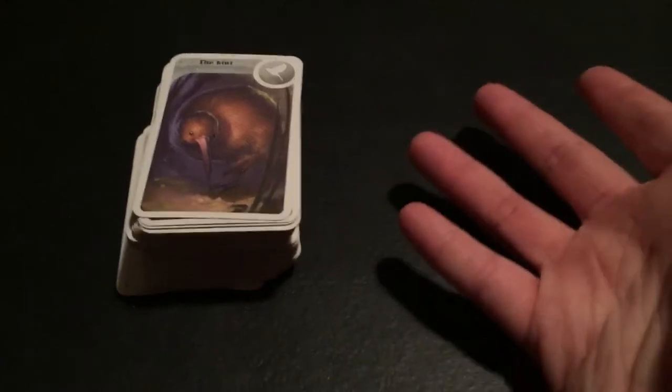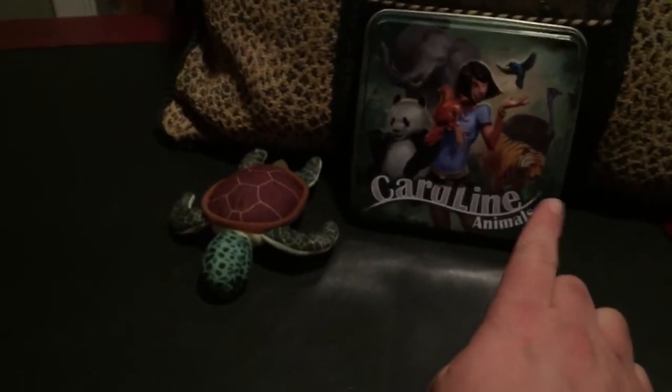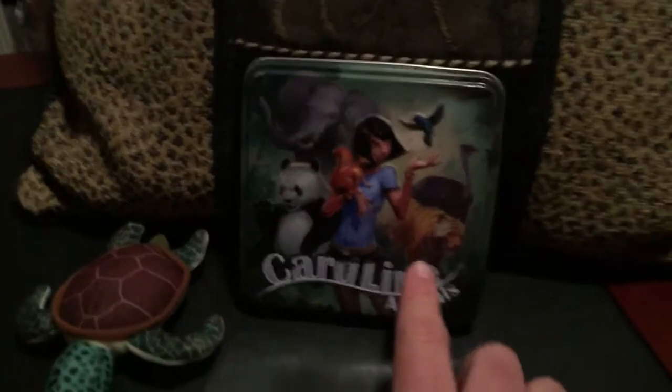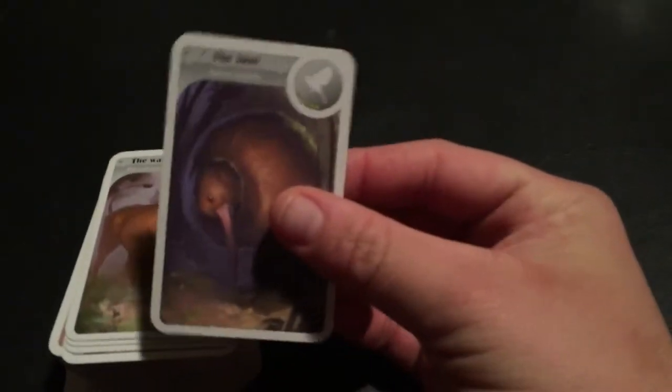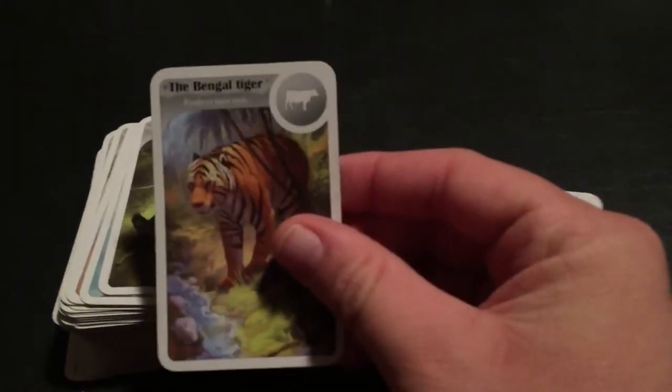Like, I'm sure you've heard of the Snow Leopard, right? Well, the Snow Leopard is not in this game, but it is in Cardline Animals 2, which we do not have here. So anyway, let's just go over and look at what we have here. We have the Kiwi, and we have the Warthog, and we'll try to go through this in 10 minutes. If we don't, we'll skip some.